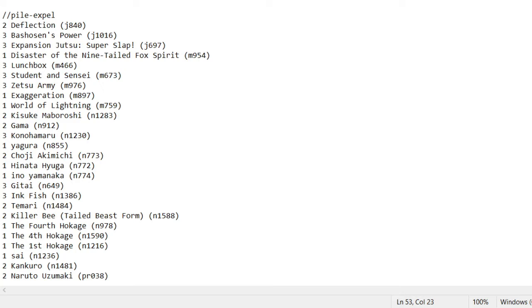The Fourth Hokage — this one is the Teleport version. I don't play Special Kunai because I hate that combo, it's too good and boring. I still play the Fourth Hokage Teleport because of his colors — he is both Lightning and Wind — and in this deck it can be cool to have both Lightning and Wind.